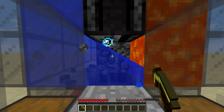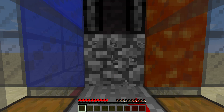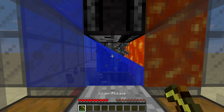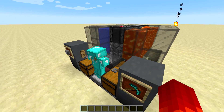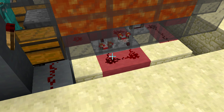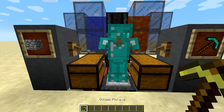The cool thing about this farm is it knows when your pickaxe breaks. It knows when you take too long to destroy the first block, and if you're taking too long it thinks your pickaxe is broken and gives you a new one. So instead of just spamming pickaxe after pickaxe at you, it goes: he's taking too long, his pickaxe must be broken — here, have a new one.